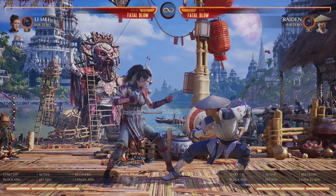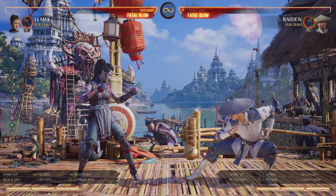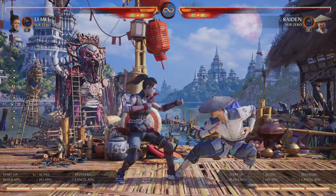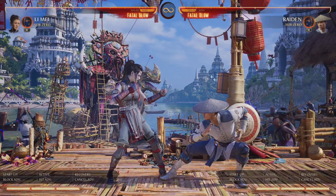We already went over jailing in a previous video — how a down one jails into one two, and two one jails into two one. I have Raiden set to duck, which means he's going to duck after I poke him, so I can't throw him because he's ducking under the throw.